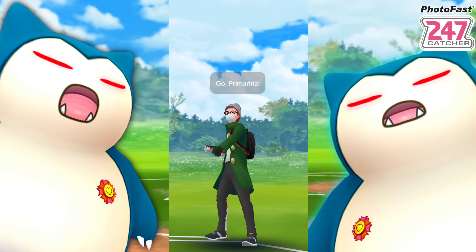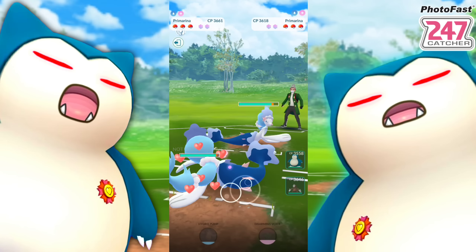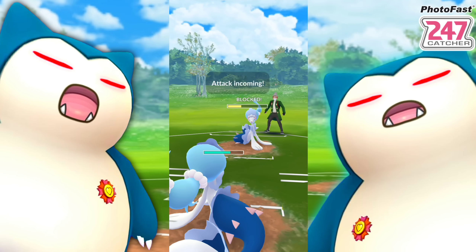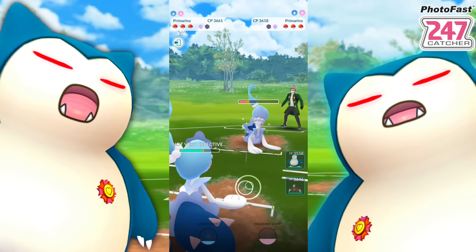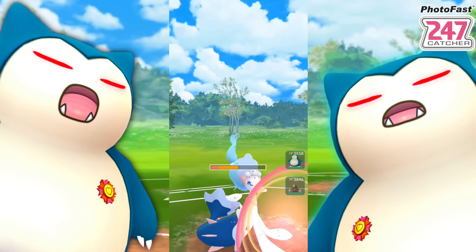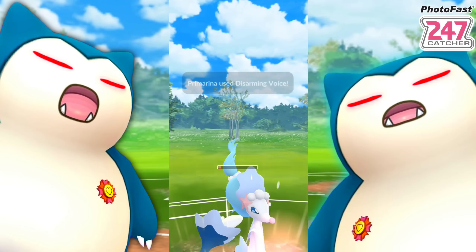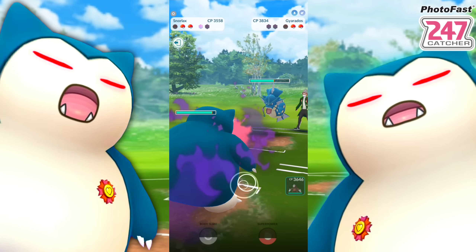Next opponent - another Primarina. Waterfall - this is why I say it's one of the best leads, but you have to have coverage for your weaknesses: Steel if running Charm, Waterfall is a whole other beast. They shield up the Disarming Voice, we do the same to maintain health. They bring in Gyarados and Gyarados does not want anything to do with Primarina. They use their last shield, so we're looking pretty good. We've seen water types in the front twice now, so Excadrill should be good in the back.